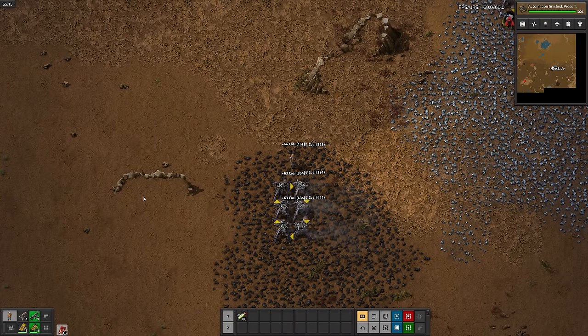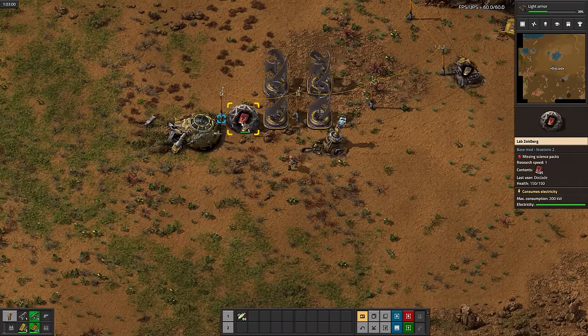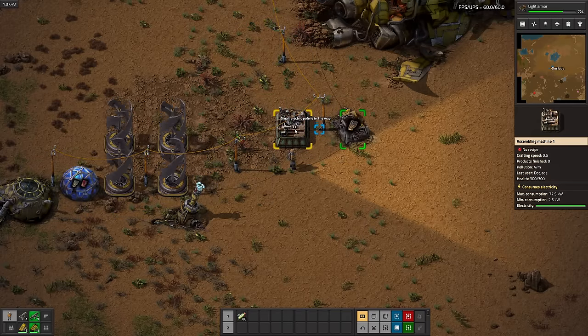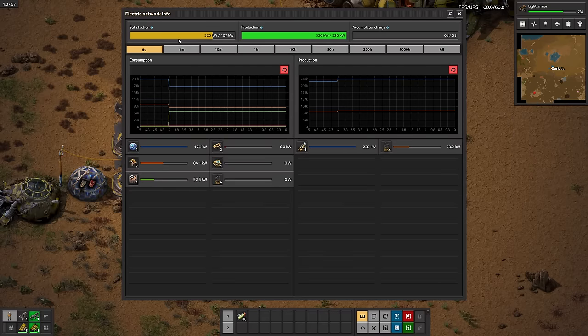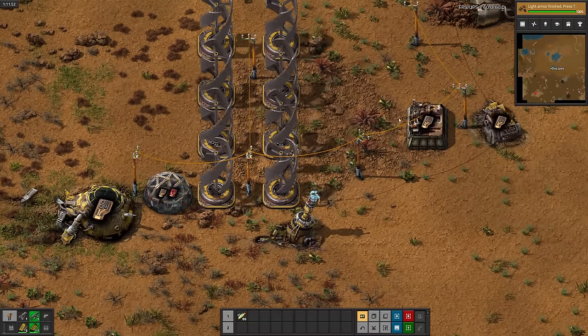Next up is automation, and then light armor. An hour in, and I finally place our first assembler to boost basic tech card production. But we don't have enough power to run it, so it's time to make even more turbines. And light armor is done.